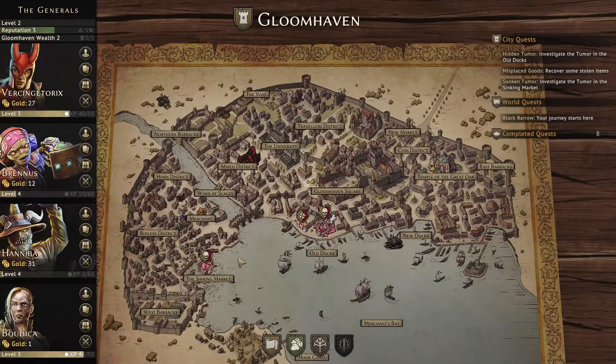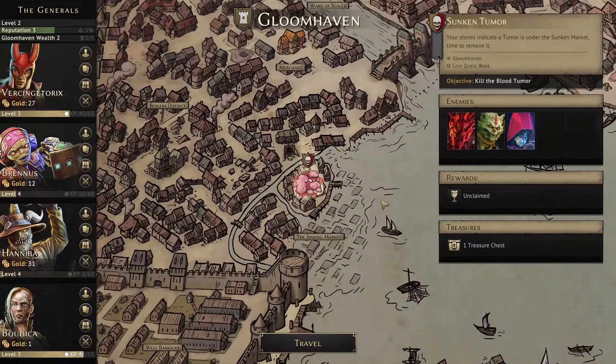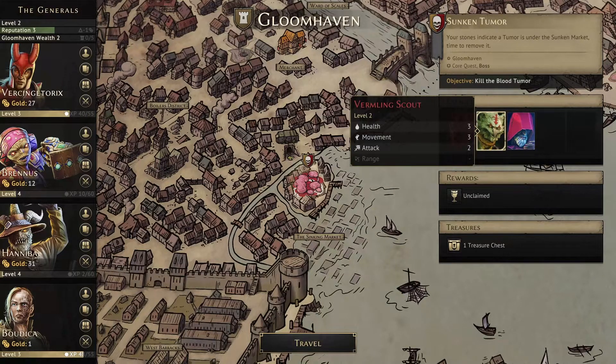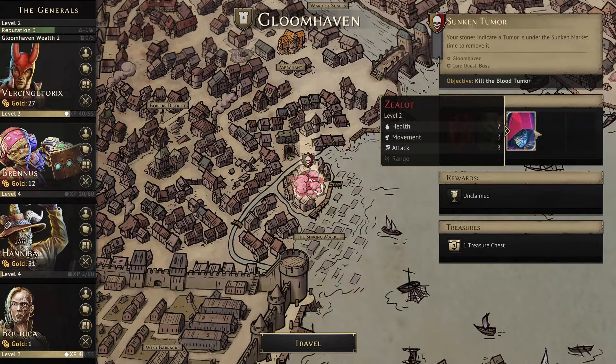We'll be taking on Sunken Tumor — those stones indicate a tumor is under the sunken market, time to remove it. This is another boss kill: the Blood Tumor. It starts with half of its health, and any time we deal damage to anything except the Blood Tumor it will heal that amount. So we need to remember that and plan for it once we open the last door.